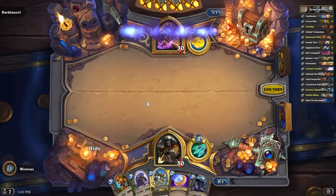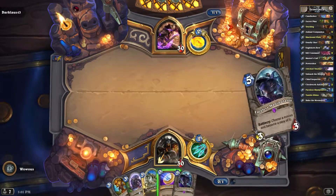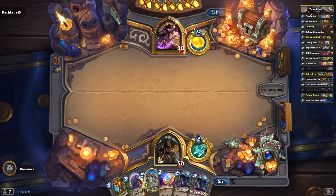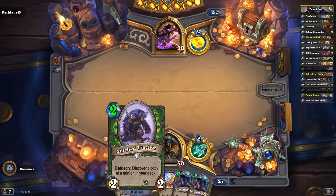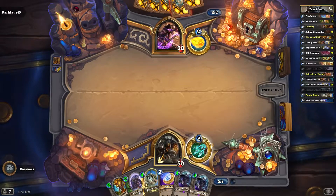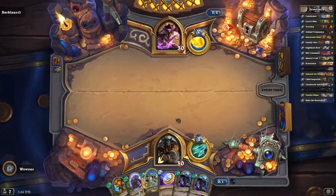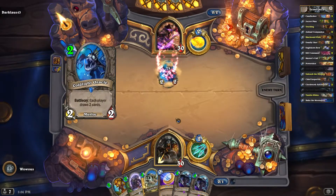Let's see what we can grab here. I'm going to grab a Faceless Manipulator off of that. It'll be nice to have these minions drop in cost each turn. With two Faceless Manipulators, I see a lot of opportunities to do a lot of damage late game as these get more and more powerful.